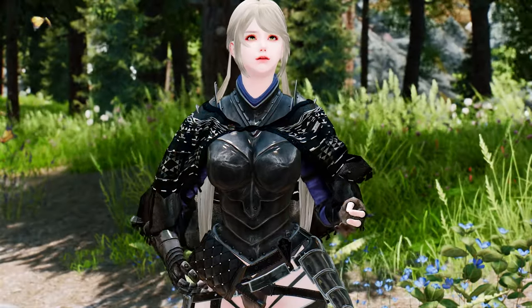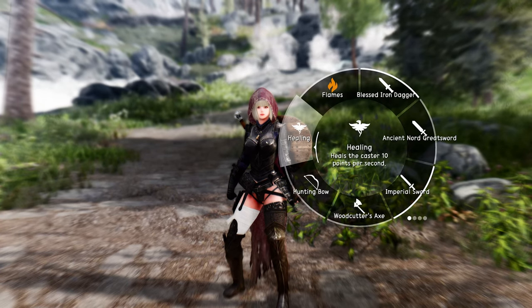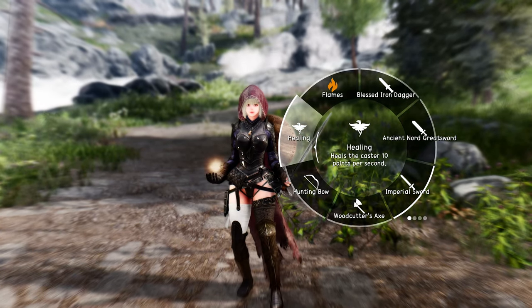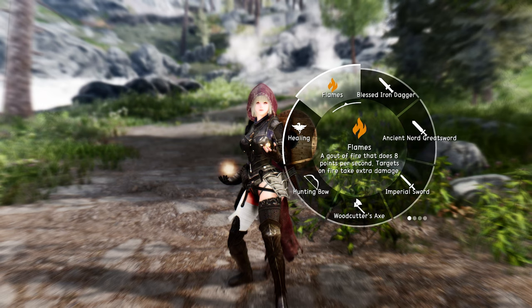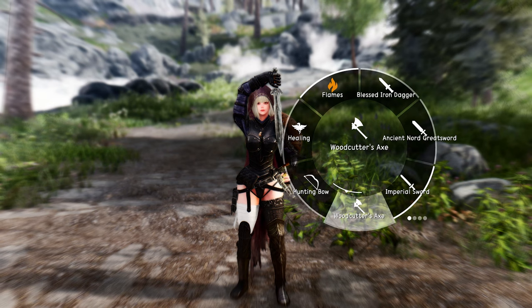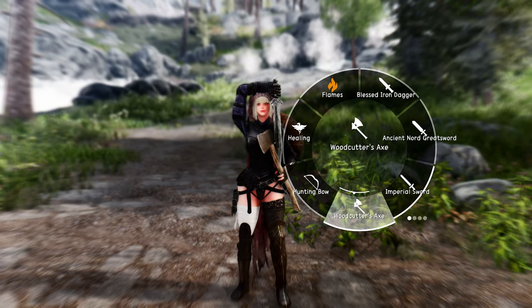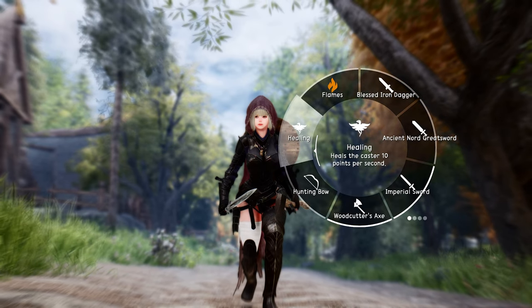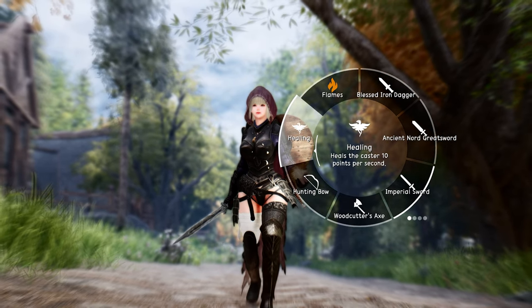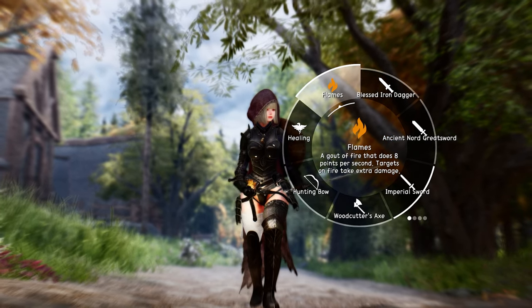Equipping or using items from the wheel is a seamless process. Left-clicking or right-clicking on an item will equip it to the corresponding hand, just as you would in the inventory menu. This means you can switch weapons, cast spells, or consume items with ease, without the need to navigate complex menus or interrupt the flow of your gameplay. Wheeler truly simplifies the act of equipping items, allowing you to focus on the action and excitement of your adventures.